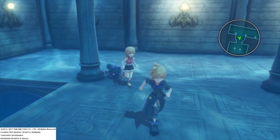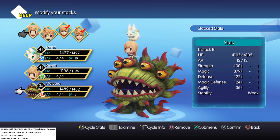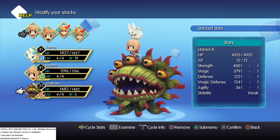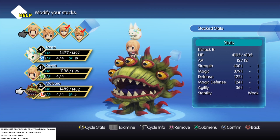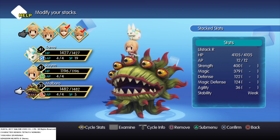The battle system works by having stacks, as you can see here. Each monster — or mirage, as the game calls them — has their own abilities that you unlock through the mirage boards, and by having the stack they work with you to increase your health, strength, magic, etc., and give you abilities.